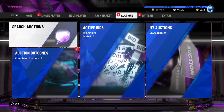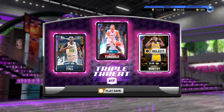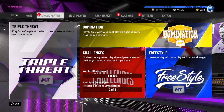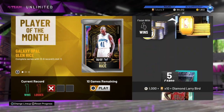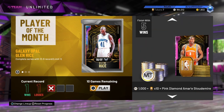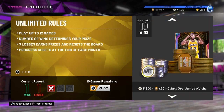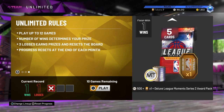Triple Threat is a really good way to get MT as well. There are some packs out and you can also get the Galaxy Opal Isiah Thomas and Mark Aguirre — one of the Bad Boys from The Last Dance. Triple Threat offline is pretty good. You can get a Galaxy Opal in MyTeam Unlimited too. If you don't have good cards, just grind it out — I literally used Taco in a full bronze lineup and went 8-and-0 to get Moses Malone.